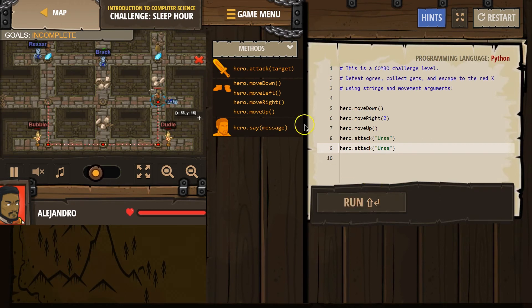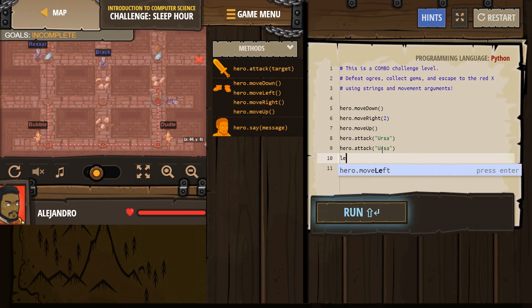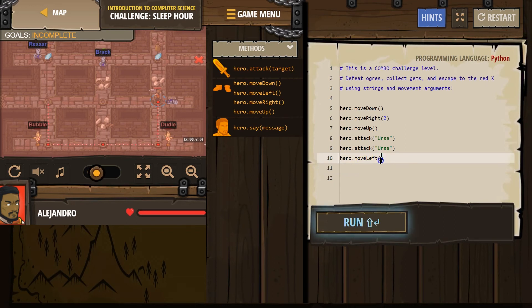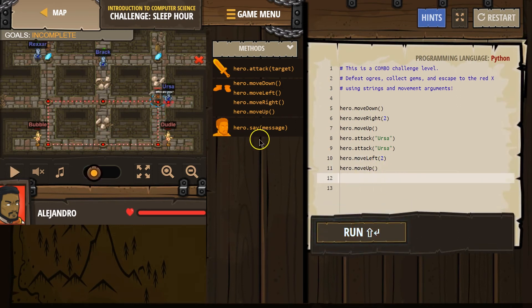Boom, excellent. And then we can't walk over rubble, so now I have to walk all the way over to here, which is left. Instead of writing left again — which I could do to go left twice — I can also just put a two here. Then I need to go up one, and to go up one I can just leave this blank. And then I'm going to attack.